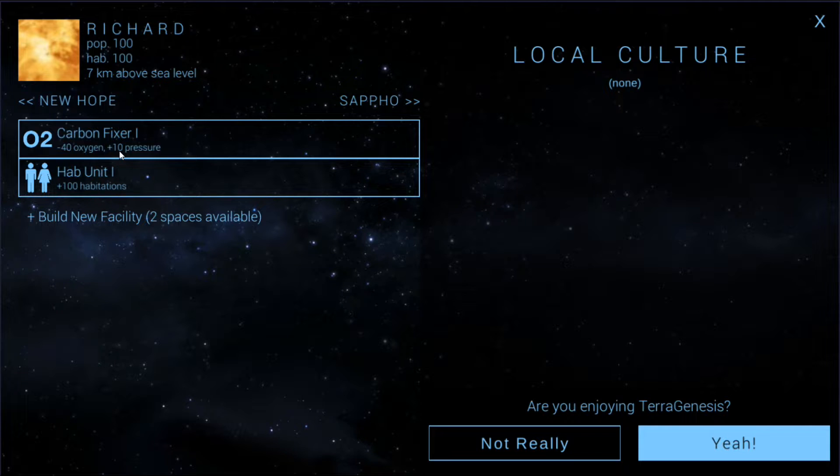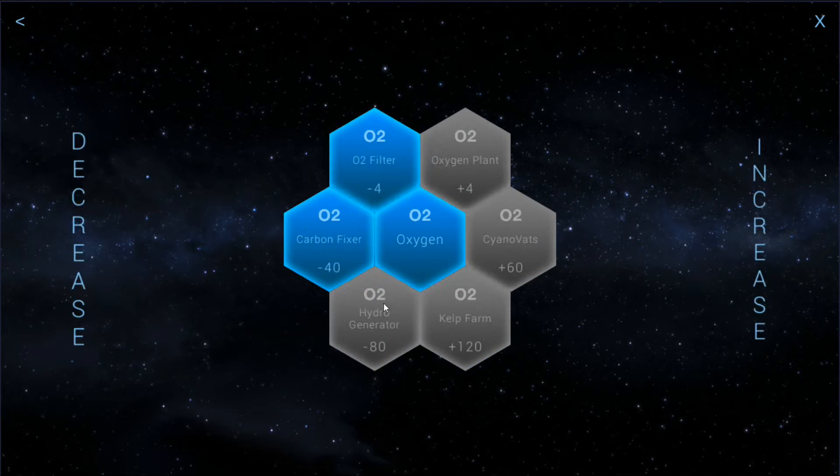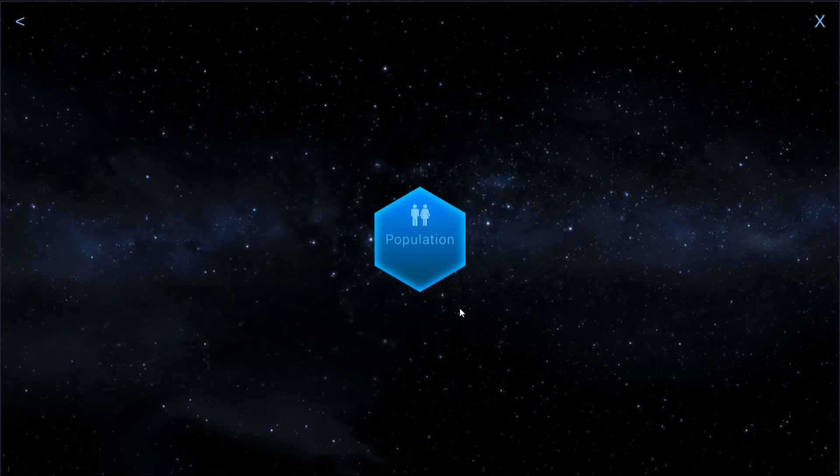If I'm going to build a bunch of hab complexes, I'll just build another carbon fixer — that might work. Actually no, it's got to be the O2 filter because I can't have any negative modifiers. So we may as well just build an O2 filter here. I generally like to put it in the colony that it needs to go in, but I'll build one here because I'm going to end up building a hab complex here anyway.